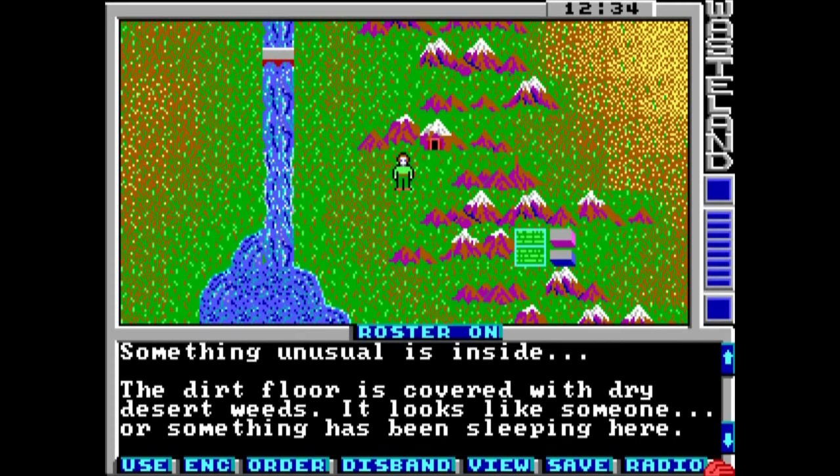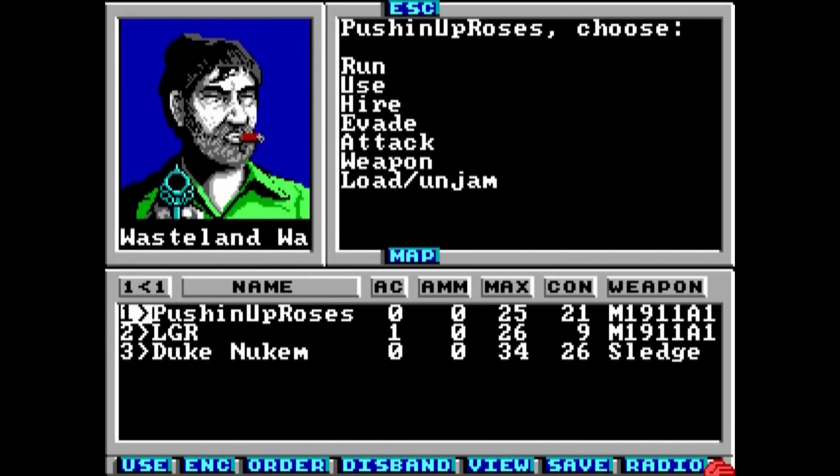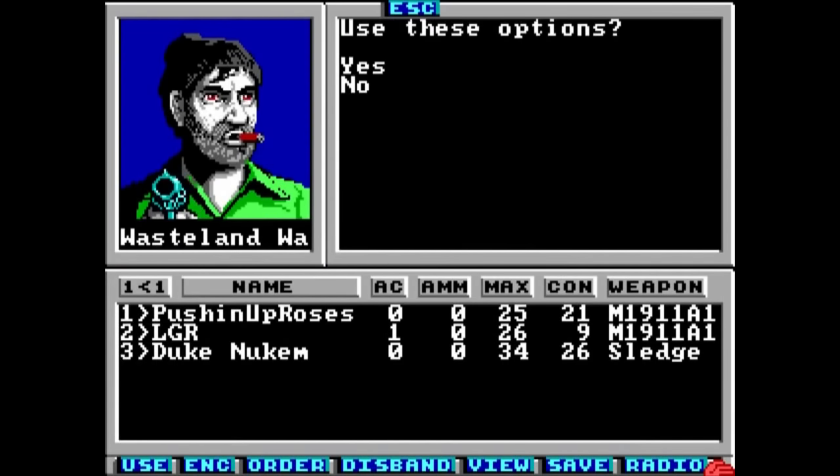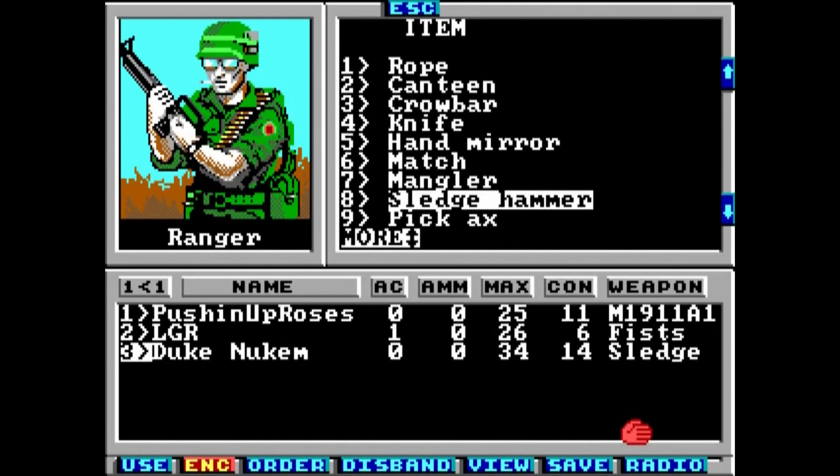You'll need to rest to restore your health, or heal yourself using medical supplies and the appropriate skill, or just find a doctor and have them fix you up and take care of the more serious ailments — like being comatose and having your face ripped off.